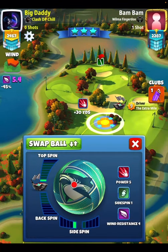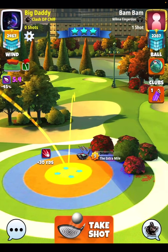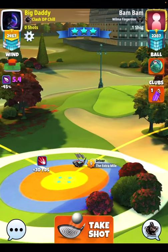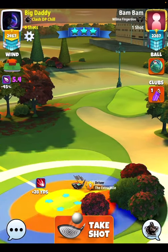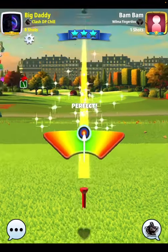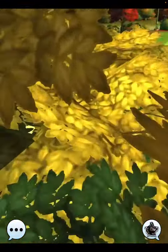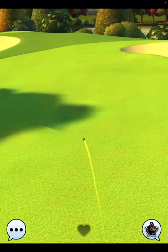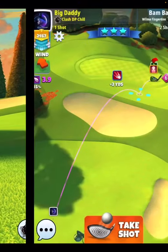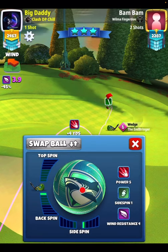We've got the Megalodon ball, and this is a really good ball because you get wind resistance four. Also, it caps you at one bar of sidespin, so it makes your setup really fast — we're going to go six top, one bar of sidespin to the left. Same thing, we're going for the rough bump rollout. That wind resistance four is really nice here; it's not like we need the tailwind on the drive. If you have an Extra Mile 8 or 9, with six bars of topspin you can easily make this drive. If you're playing at the lesser-level Extra Mile, you're going to have to go with some overpower to get the rough bump rollout. We get the rollout — this is good.